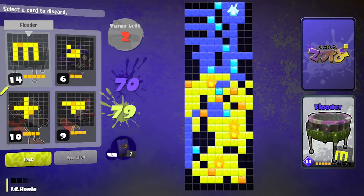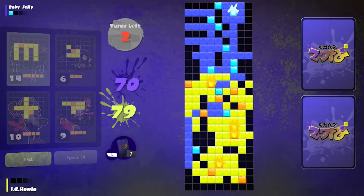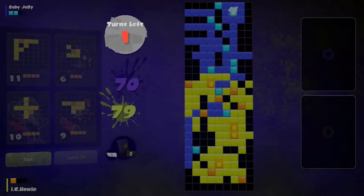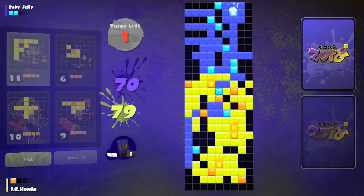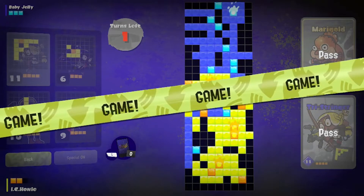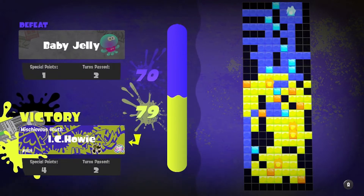Now we might be in trouble — well, he might not be able to do anything either. It depends on if he doesn't have a... oh, I have to discard one. You have to toss one. Okay, I'm gonna get rid of the flutter because I don't think we have room for that anywhere. Yeah. He has to pass too. I think we're just at a spot where we really can't do anything. Yeah, we're not gonna use that big tri-stringer either. I thought I might have had room but just barely don't. At that point — I like this game. I like this game a lot.